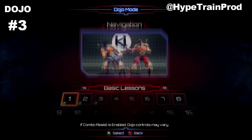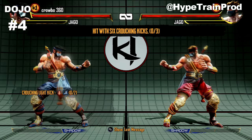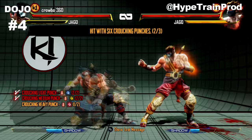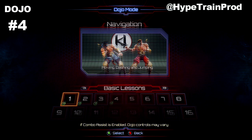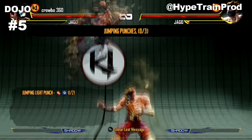That's three lessons down. Coming into dojo lesson four, it shows you different kinds of attacks - crouching ones and jump attacks. This is to counteract and get people down, so if you're doing low heavy attacks it will knock people to the floor. Dojo lesson five, the one just before we get an achievement, is showing you jump attacks, jump punches, and jump kicks.